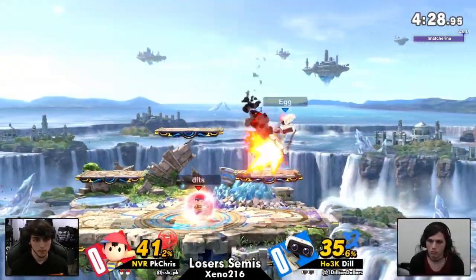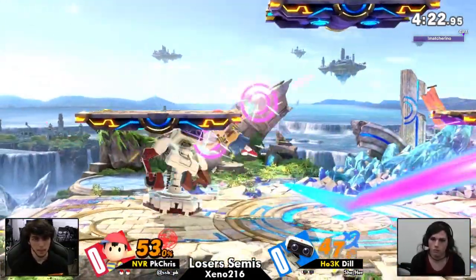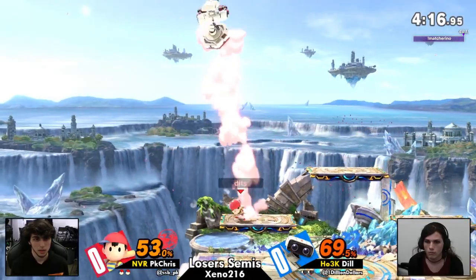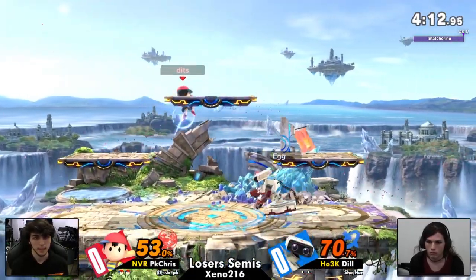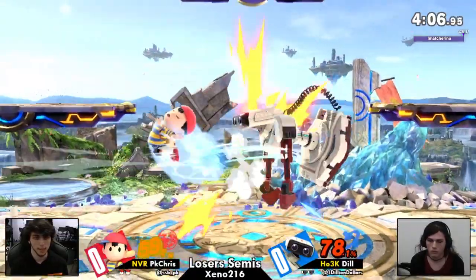Another thing we didn't even touch on: Ness can just ignite his PK fire on gyro. This is true — it's an active hurt box, meaning PK fire can just be an active thing, similar to what Robin does but even faster. Imagine if PK fire just activated by itself. Truly would be crazy. The aerial version would be almost identical to, but a faster version of, arc fire.